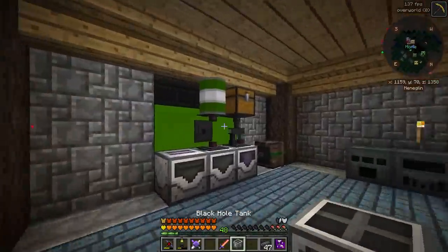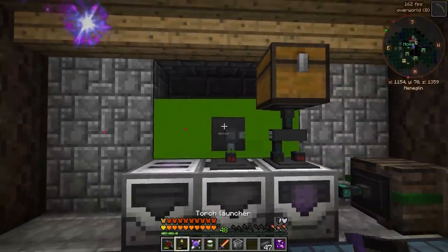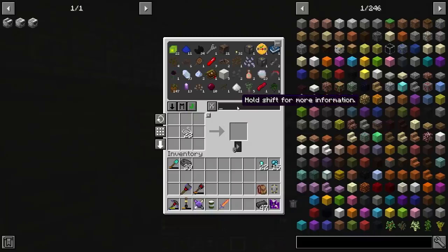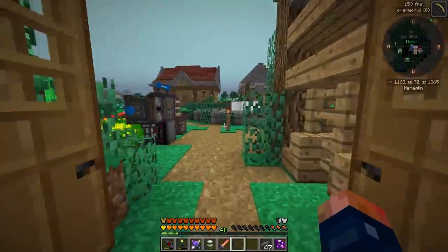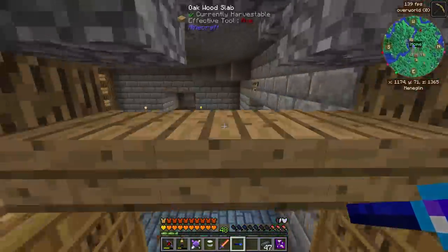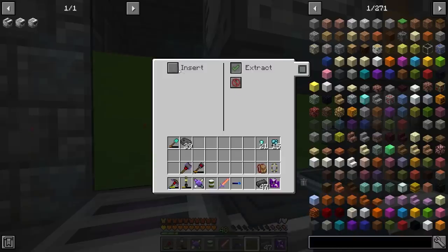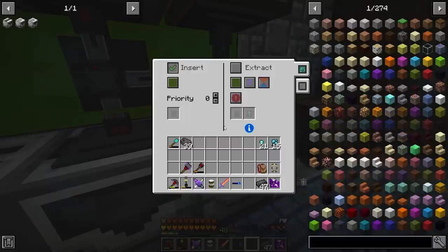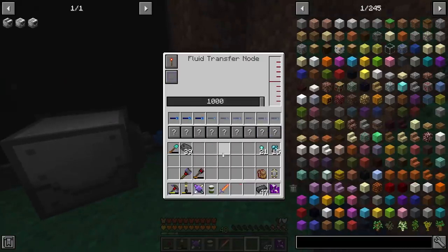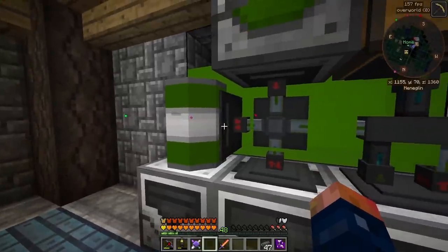I want to make sure after this visible tank fills up, it starts filling a black hole tank as well. This GPS was filling the decorative tank — I'll change it to the black hole tank, which is basically unlimited storage. This will be set to extract, the decorative one to insert. Placing this back gives us a permanent place for our essence. I'll hook in the other full drum too and set it to extract always active.